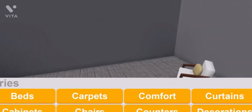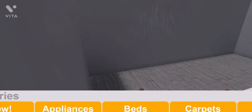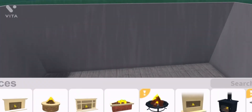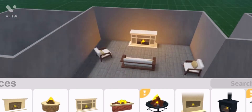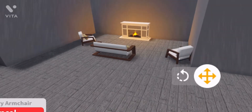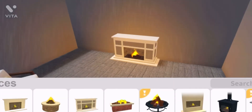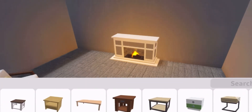Next we're going to add a little fireplace — I guess we can. So like we can add this. It's a little bit too close — there we go, like boom. We can add a little table here.